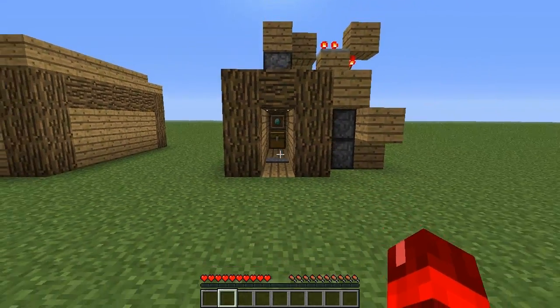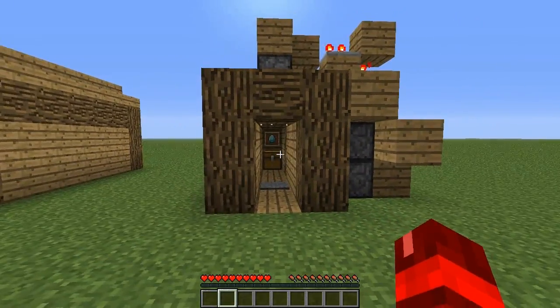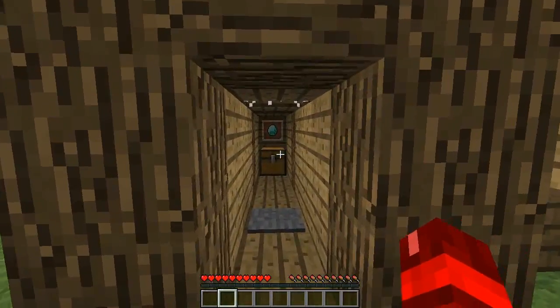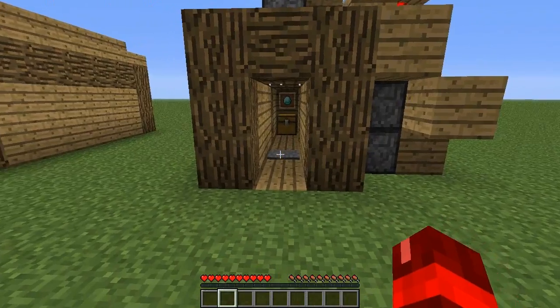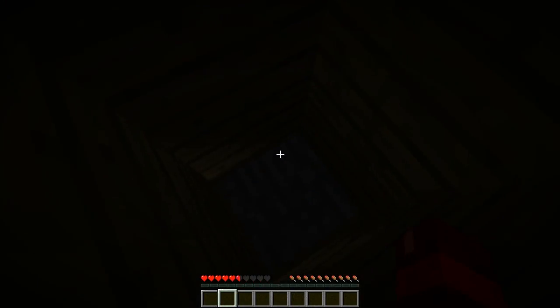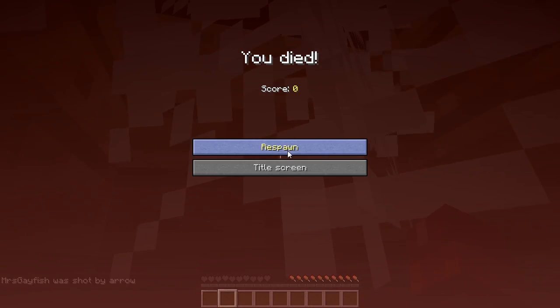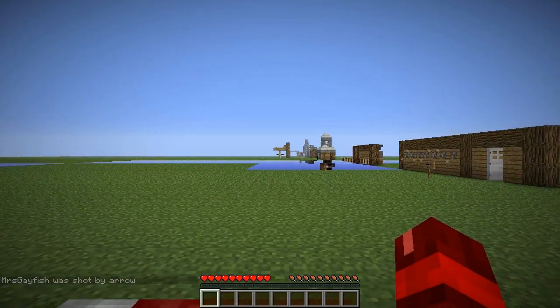I'll show you how this works. Say you're in a PvP server or you want to prank your friends — you could set this up and they'll be like, 'Oh diamonds, there must be diamonds in that chest, I'll head in there.' Oh no, oh god, it's a trap. Horrible death, horrible death.